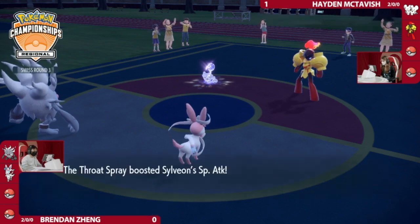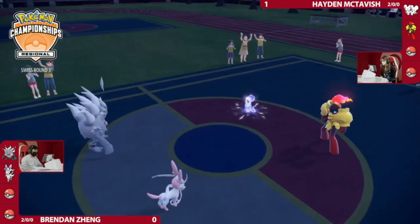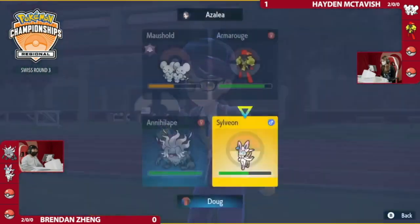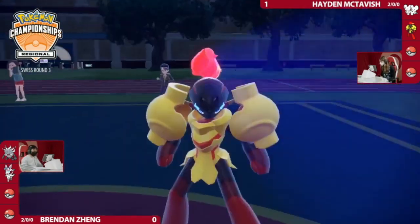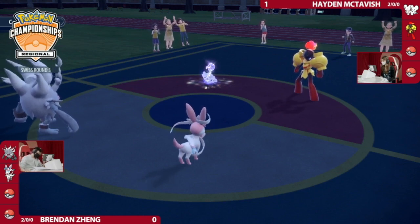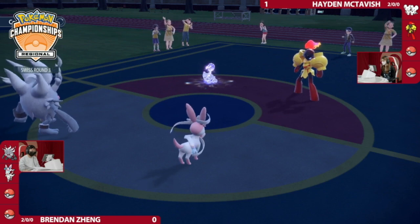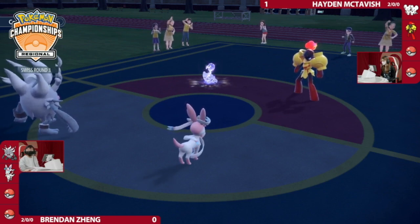I thought Armarouge had the ability to go for Trick Room, but I can understand the decision not to. This next turn is really interesting — if you're Annihilape, do you expect Maushold to just click Population Bomb anyway and not Follow Me? Because Armarouge chipped it enough where Maushold can maybe finish it off with Population Bomb. So if you're Brendan, you could make a really high-risk, high-reward play of clicking Final Gambit into the Armarouge slot, calling out that Maushold won't go for Follow Me.